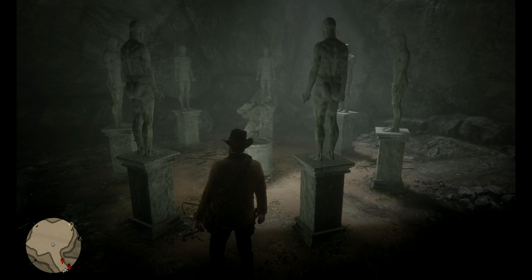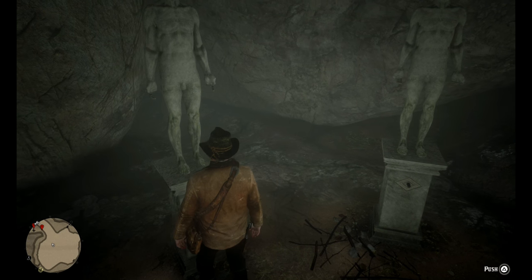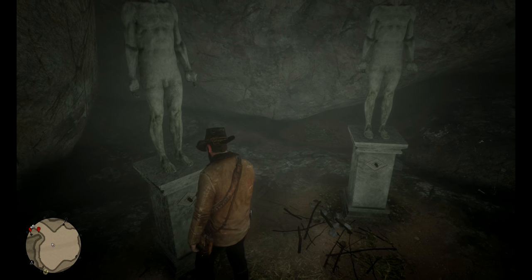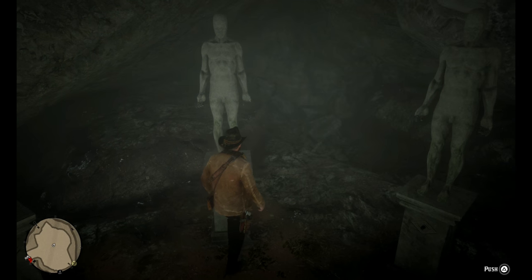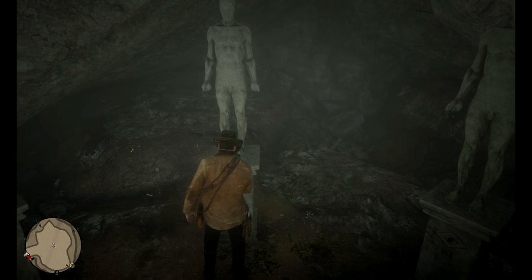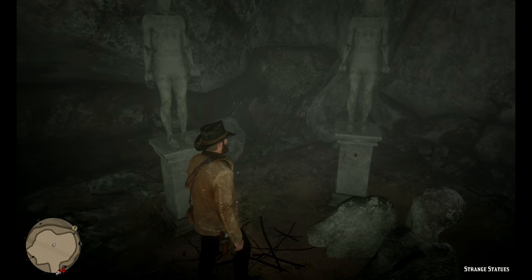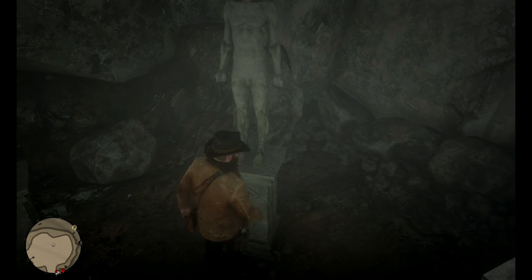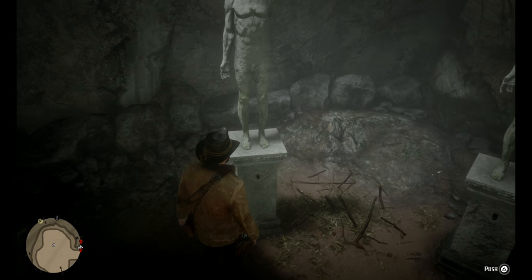The prime numbers featured here are: 2, 3, 5, and 7. With all of these activated we'll be able to check inside the pedestal. When you walk into the cave, the first statue is number 2 — go ahead and push that button. Then skip one; the next one is 5, so press that button. Skip another one — that statue is number 3. Then without skipping, the final one is number 7.